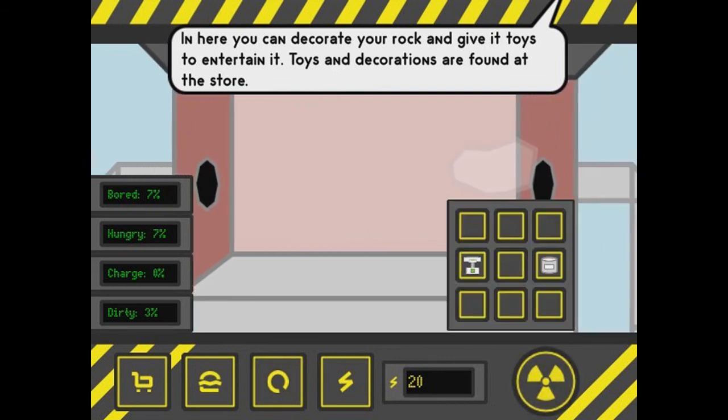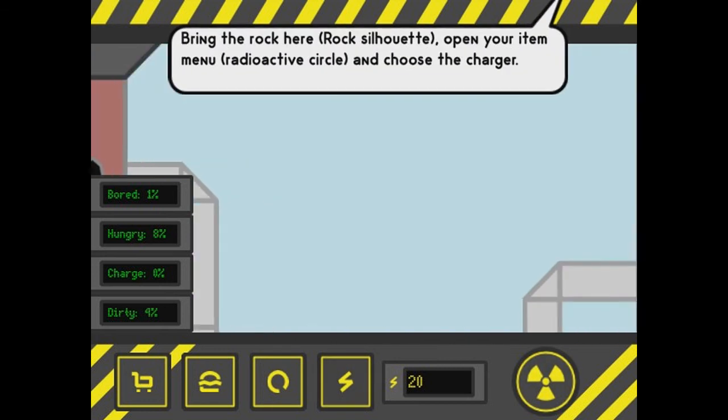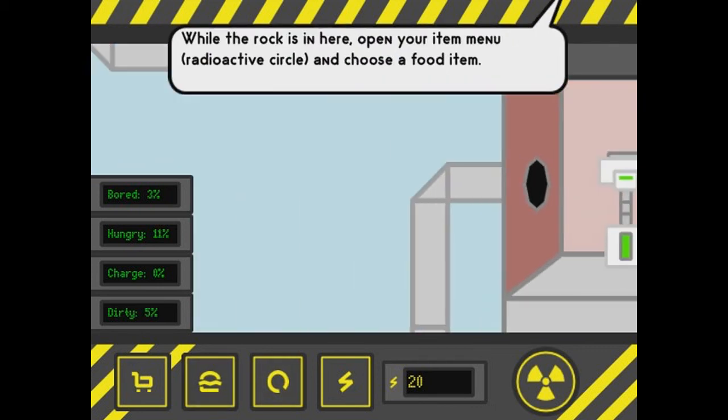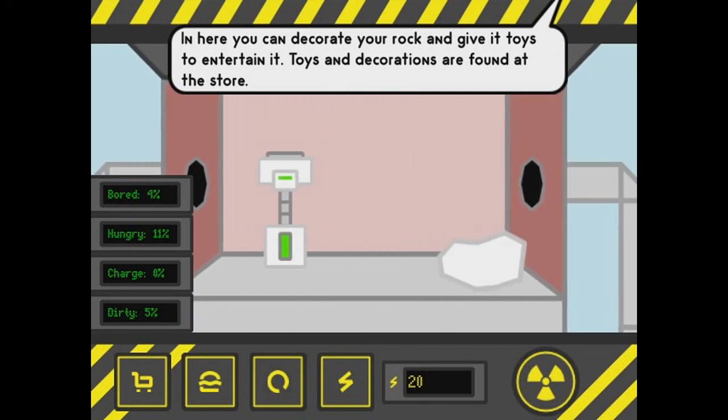Good luck. We have some toys. Look at it — I decorated you. Well, you exploit your rock for profit and it gets bored. When you're done, go play with it in the room. I hope I'm not exploiting my rock for profit — I don't want it to be bored. I wish I understood more of what everything did.